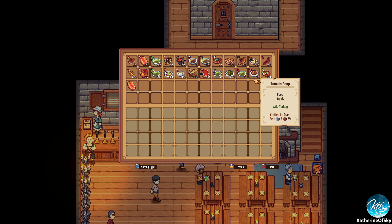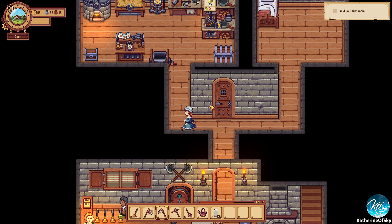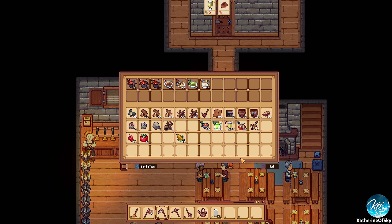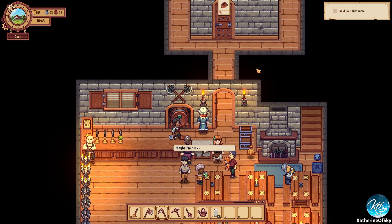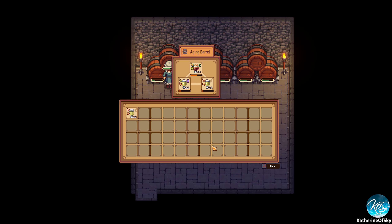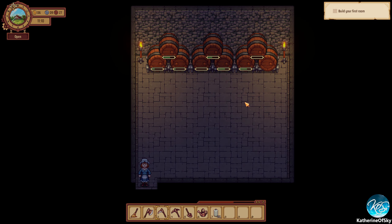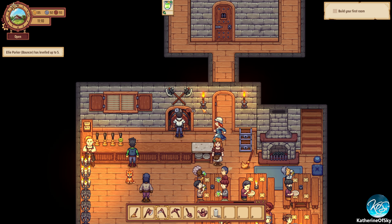Let's look at what's running low — tomato soup, meat broth. That would be nice to get more of. Do I have more meat broth? Yes, I have tons of meat broth. I'm gonna pull out another type of liquor so we have plenty of drinks to give to people. Let's see — this looks good. I'll just put those on tap and our bartender can deal.